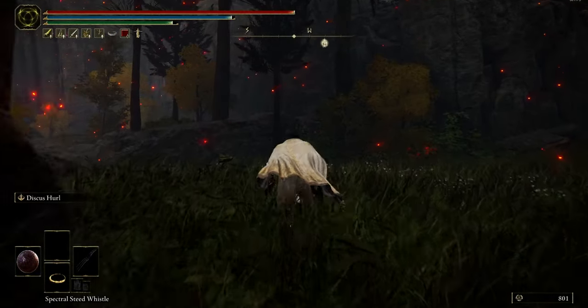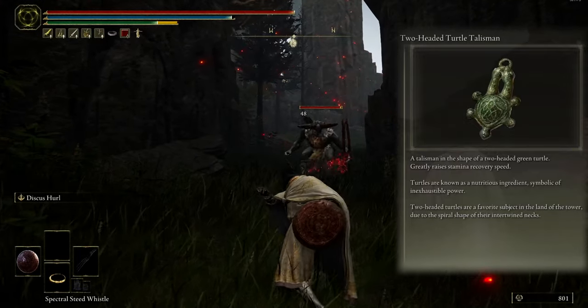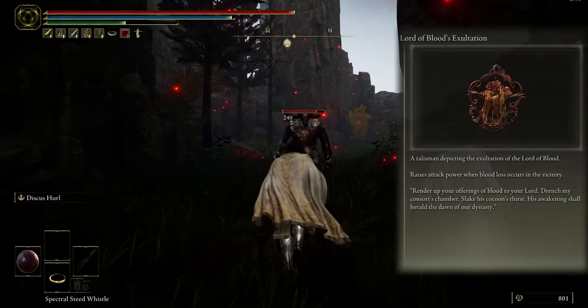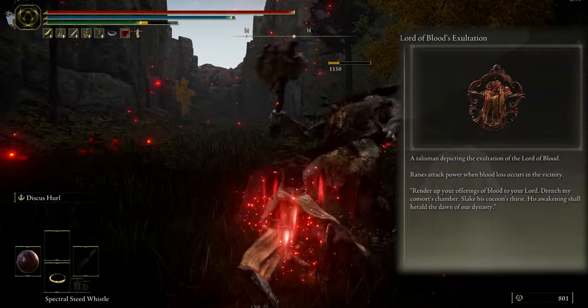Okay, for Talismans, I use the Two-Headed Turtle Talisman to greatly raise stamina recovery speed. The second Talisman is Lord of Blood, which raises attack power when blood loss occurs in the vicinity.